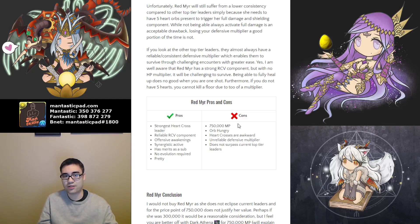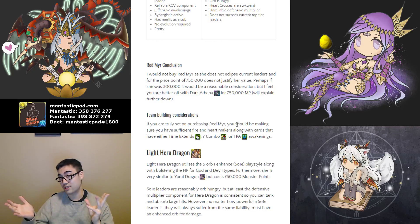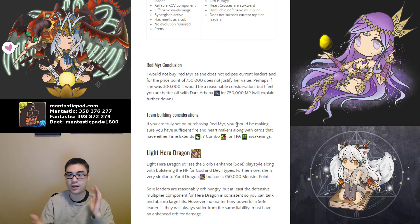She does not surpass any current top-tier leaders at this point in time. So you'd be investing a large amount of Monster Points into something that's not going to clear more content than a lot of other leaders currently available. In conclusion, I would not purchase Red Mirror because she does not eclipse the current leaders available. Maybe if she were 300,000 Monster Points you could consider it — more manageable by comparison. At 750,000 it's hard to justify because it's not really going to take you that much further. Dark Athena will be able to help you clear far more content with comparable teams because she's easier to use, faster, and more common.